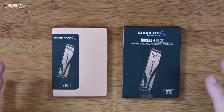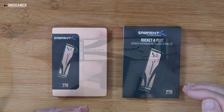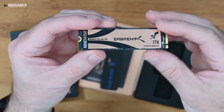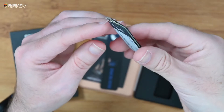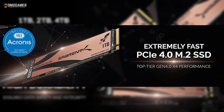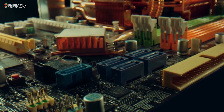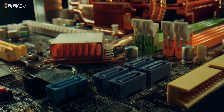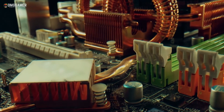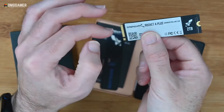The fourth SSD is the Sabrent one-terabyte Rocket NVMe M.2 SSD. With the introduction of PCIe 4.0, storage speeds have taken a massive jump. The Sabrent Rocket NVMe M.2 SSD claims read speeds of 5 gigabytes per second and write speeds of 4.4 gigabytes per second, with throughput as high as 750K IOPS. However, this speed only comes with newer motherboards — on older motherboards, read and write speeds drop to 3.4 and 3 gigabytes per second respectively.